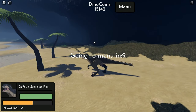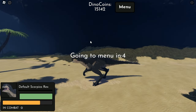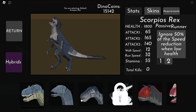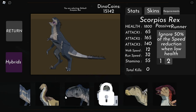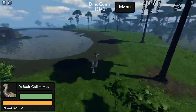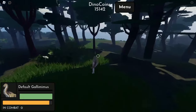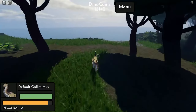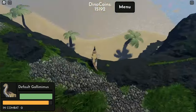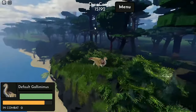For the third easter egg we need to change our dinosaur to the smallest dinosaur. Maybe we can use this default Gallimimus. We need to go over here - I need to get this first because it's 50 dino coins. Okay, I already claimed the dino coins, so we're going to the third easter egg.